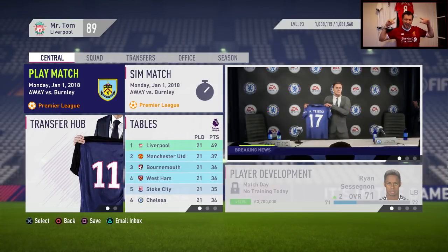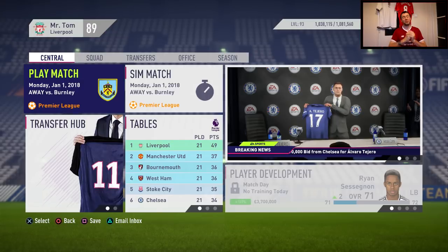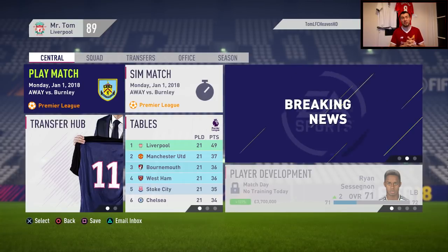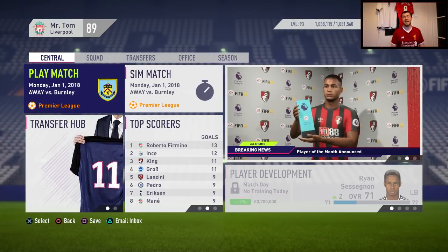What's up guys, it's Tom here and welcome back to the Liverpool Career Mode with a brand new episode. The transfer window is open, so leave your suggestions in the comments below — which young players should we sign? We will have a budget of about 10 to 15 million pounds depending on whether we can sell James Milner and Danny Ings.